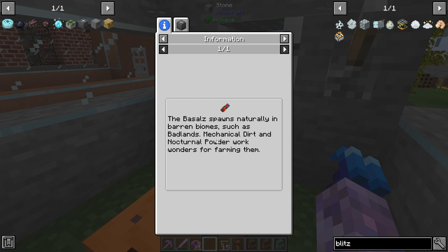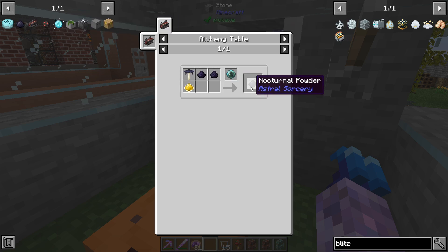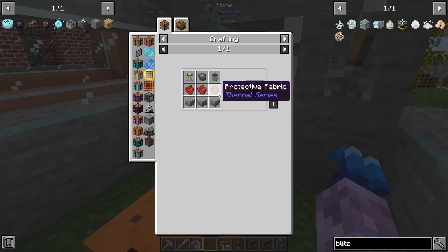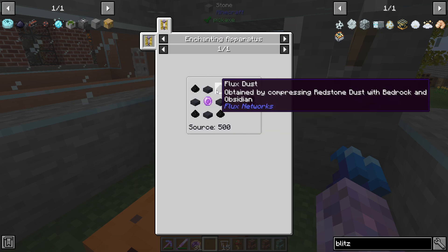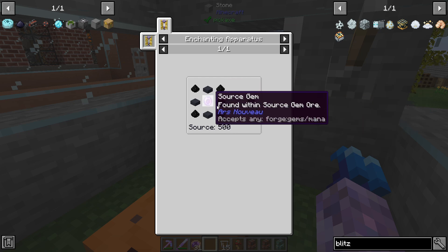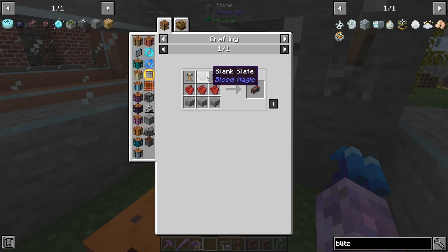We've got one blitz bee. All I need now is to make a sky slime cake because that's his flower. Briefly looked at nocturnal powder - bazells and blitz spawn in biomes like the badlands, so we might go find one. It says mechanical dirt and nocturnal powder are good for farming them, and by the look of it we could almost make nocturnal powder - we just need a blank slate. But I'll try my luck just by farming them at night, and if that doesn't work we'll make the nocturnal powder.